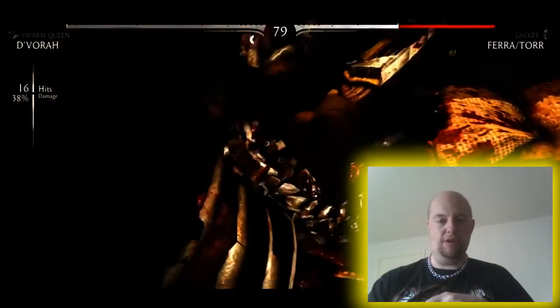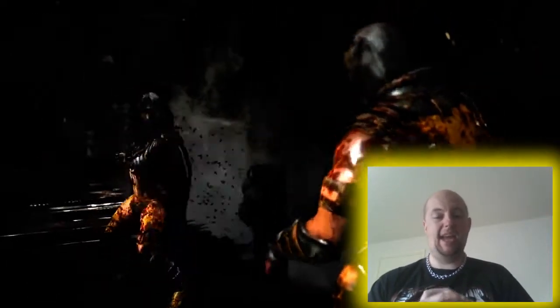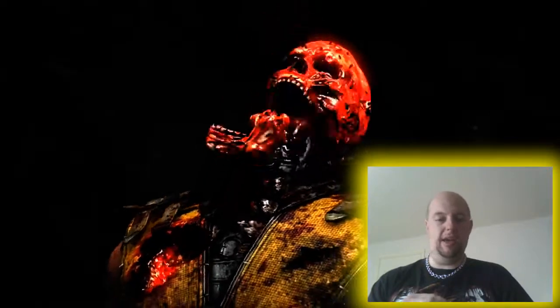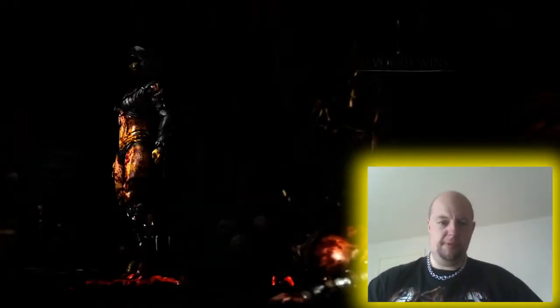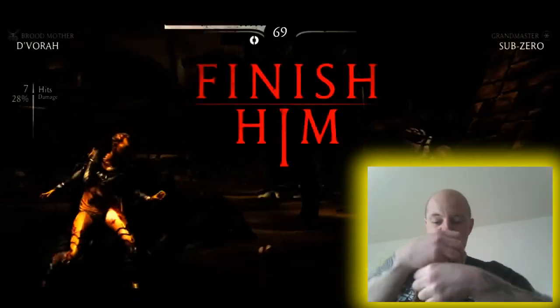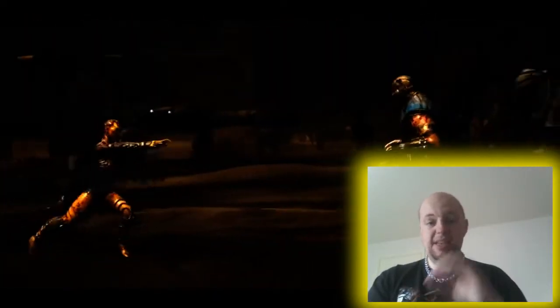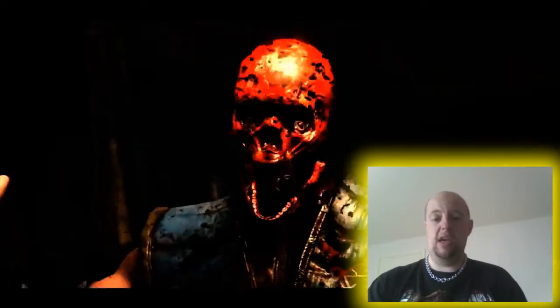Check out the footage running behind me. This is a compilation of the new fatalities and x-ray pre-finishing moves. You'll see Sub-Zero punch through after icing up their stomach — you'll see their spine. He snaps the spine, lifts them up in the air, and just rips them in two. Absolutely awesome.